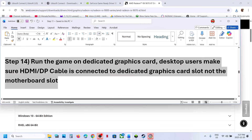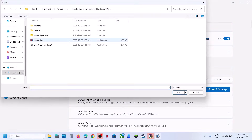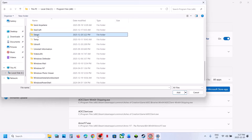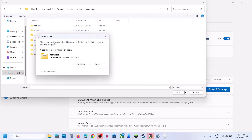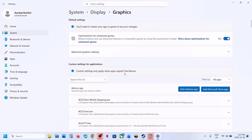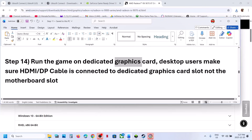The next step is to run the game on a dedicated graphics card. Type Graphics Settings in the Windows search box and click on Graphics Settings. Click Add Desktop App, go to the game installation folder, open the game folder, select the game .exe file, and click Add. Once the game is added, click on it, select High Performance — you will see your dedicated graphics card listed. Then relaunch the game.